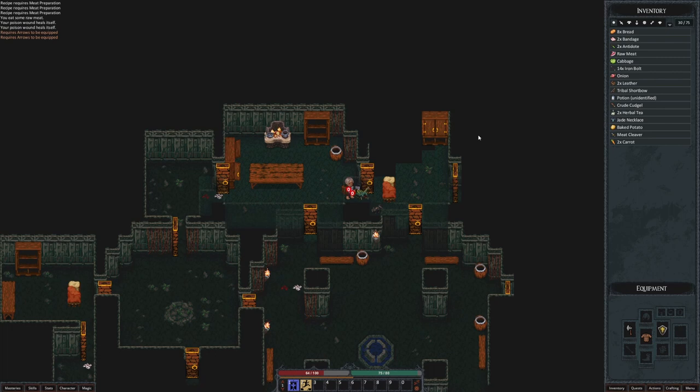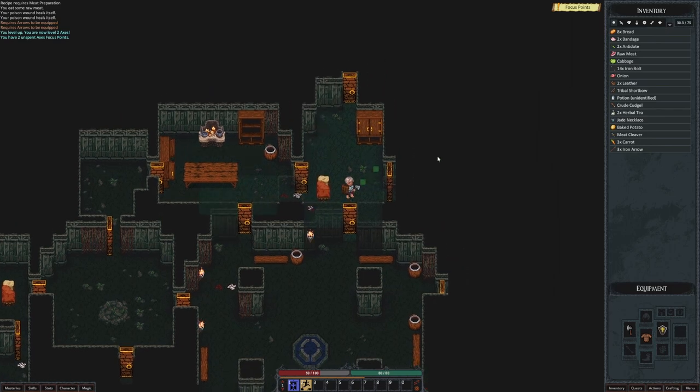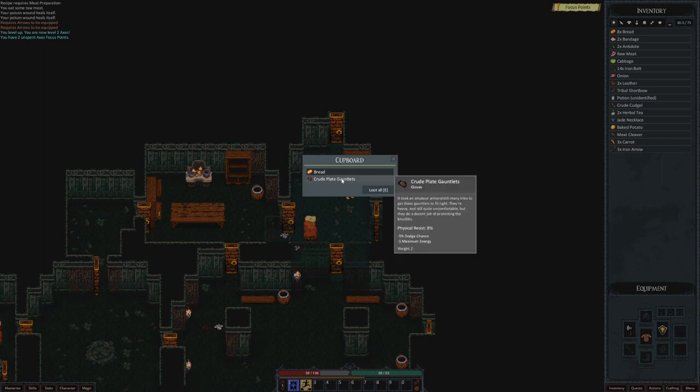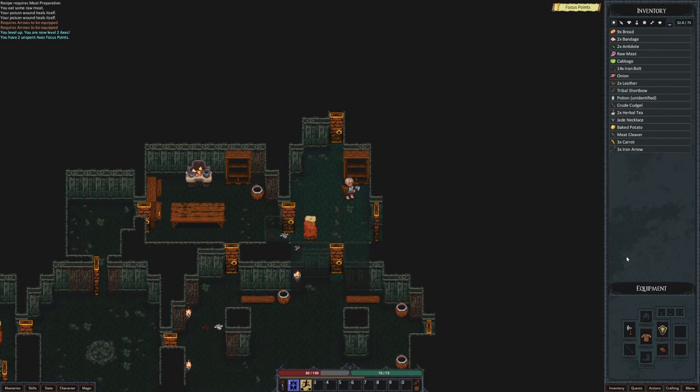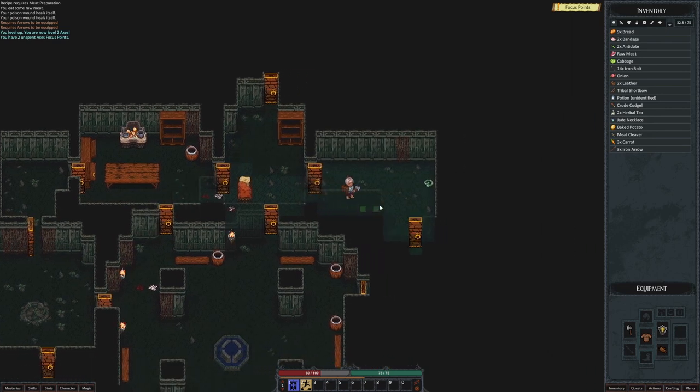One thing I can say is maybe some of the tutorials in this game could use a little bit of work. Simply figuring out how to do stuff like rest is not necessarily as easy as one would hope. I've run out of arrows so I'm gonna have to melee kill this lizard. We got a focus point. You leveled up. Coming very hot off of Zorbus, leveling up in that game was very much a trial — it took about an hour. Leveling up is a lot quicker in this one. Less dodge chance, less maximum energy, but we get physical resistance. Let's go ahead and equip those gloves.